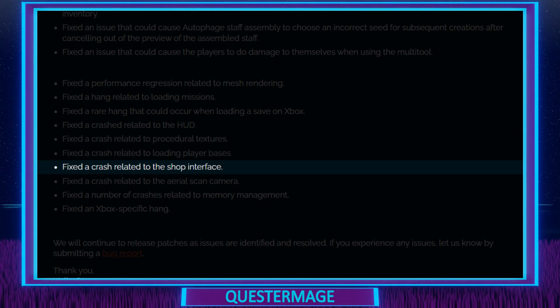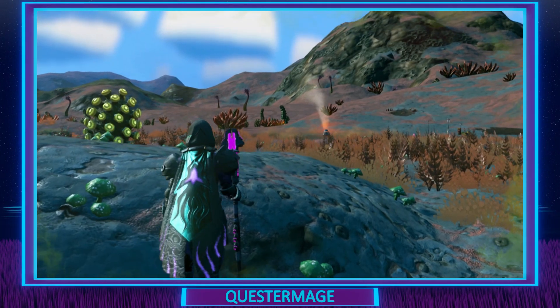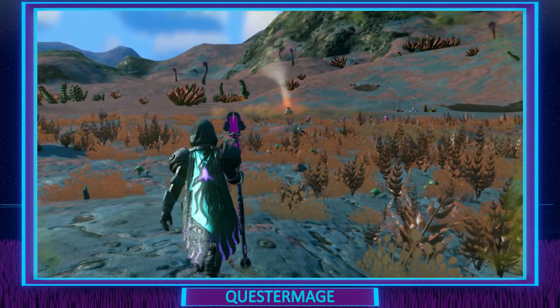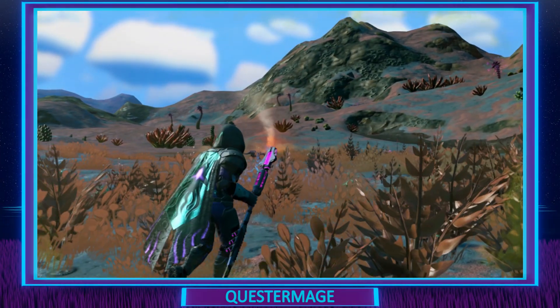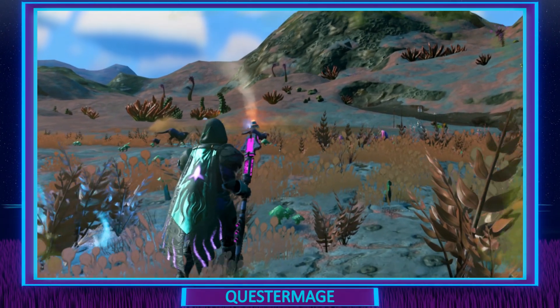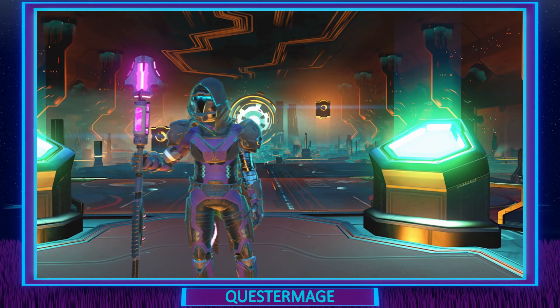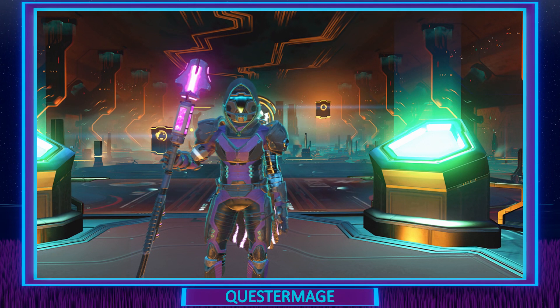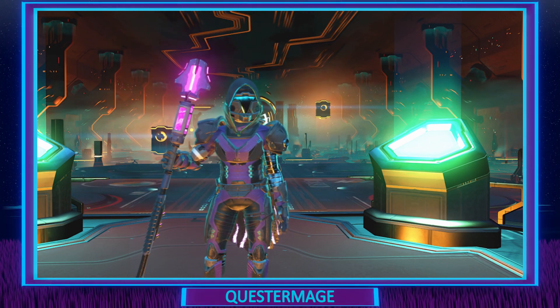Fixed a crash relating to the shop interface — how do these things crash your game, but anything could crash it, glad to see that fixed. Fixed a crash relating to the aerial scan camera. How many of you actually had some of these crashes? It'll be interesting to see in the comments — a lot of these I am not getting, but that doesn't mean other people aren't. If you were getting these crashes and they've been fixed, then great. And lastly for the Nintendo Switch, fixed a number of crashes related to memory management. The more memory management they fix, the better and more stable the game is for all of us, so hopefully if you had any issues this patch will fix them.